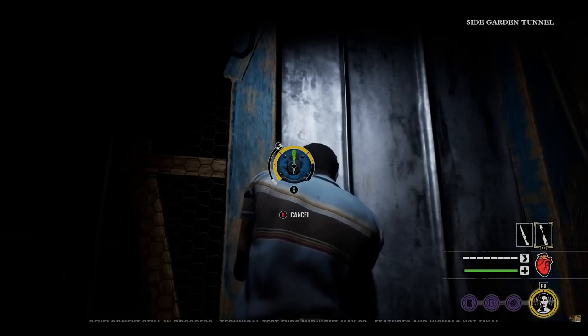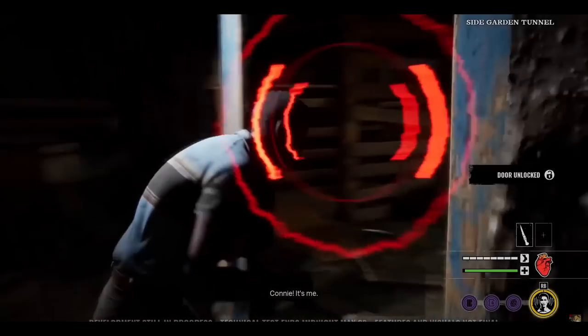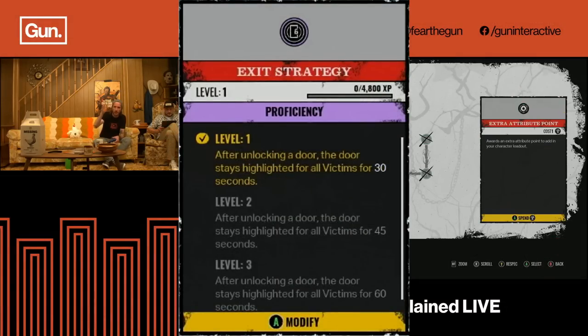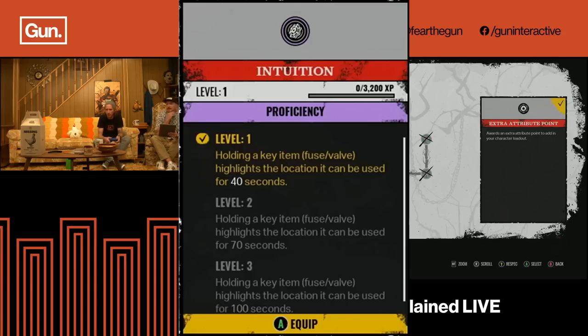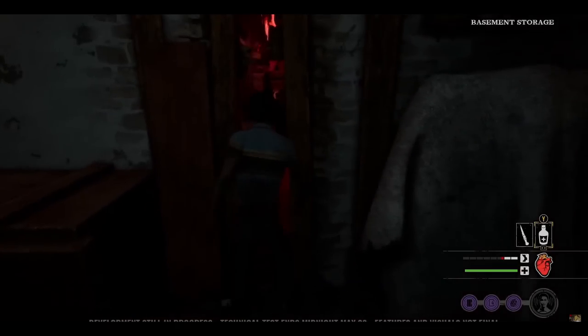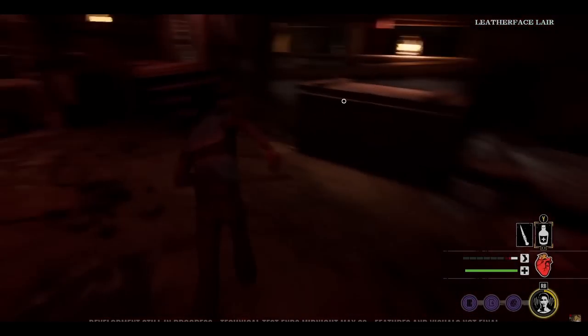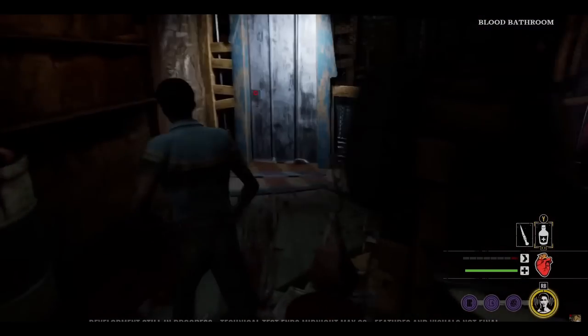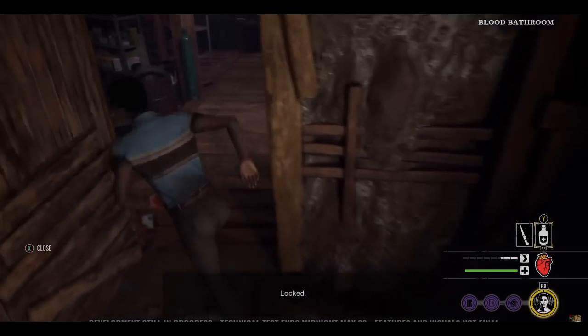After you've learned the outer edges of the basement, you'll start to figure out the inside as well. Two perks you want to get your hands on are Intuition and Exit Strategy — Intuition for objectives and Exit Strategy for the doors to be highlighted. Those are the two perks every victim used during the technical test, and they gave players a great concept of map knowledge by showing objectives and steel door escape routes. Definitely go grab those perks, and I talk about them in my previous video.